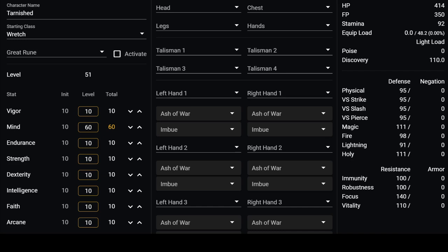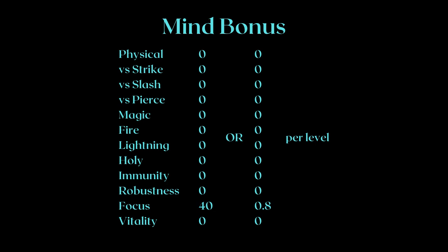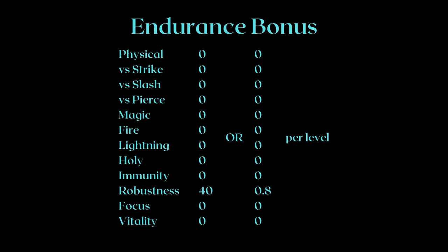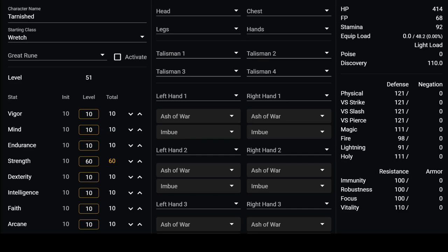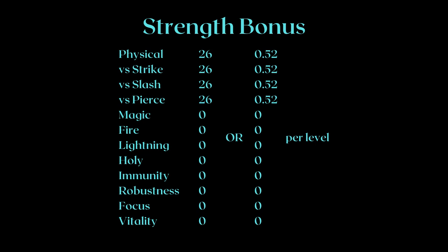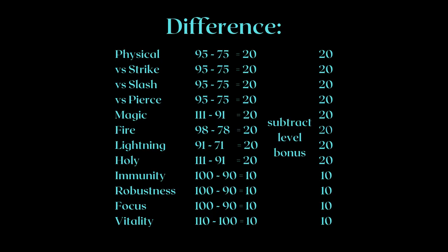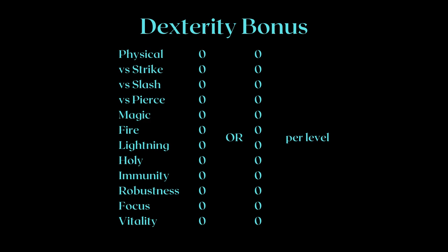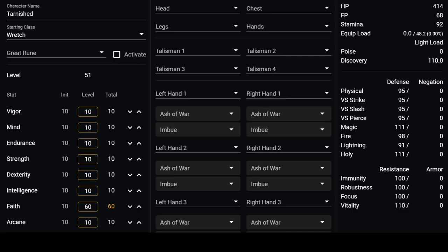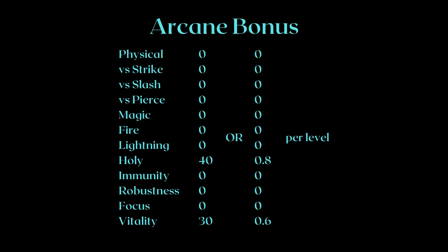For mind, the major difference comes from focus — 40 focus, or 0.8 focus per mind. For endurance, the major difference comes from robustness — 40 robustness, or 0.8 robustness per endurance. For strength, all physical defense stats went up by 46 points, giving us essentially 0.52 points per physical defense stat per point of strength. Dexterity provides no bonuses to defense or resistances, but it clearly shows you the stats you'll be getting just from leveling up. Intelligence gives us 60 magic defense instead of 20, which is 0.8 magic defense per level. Faith, like dexterity, does not give any bonuses. Arcane gives 40 holy defense and 30 vitality, putting it at 0.8 holy defense and 0.6 vitality per point of arcane.